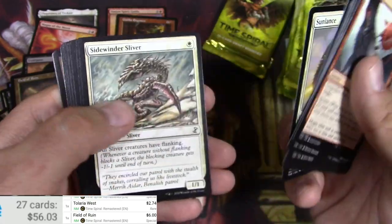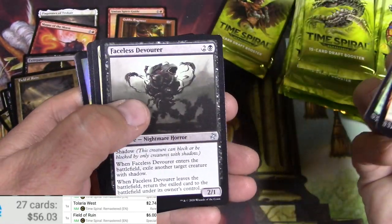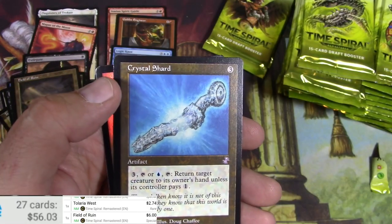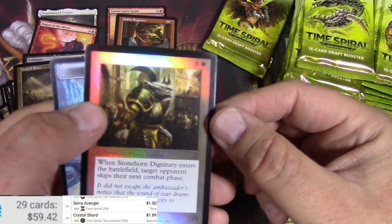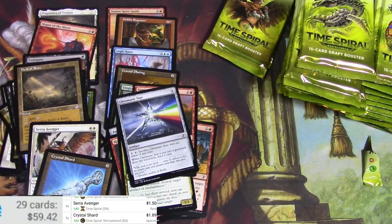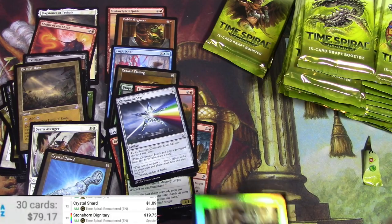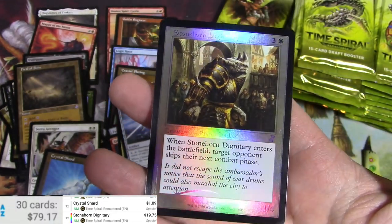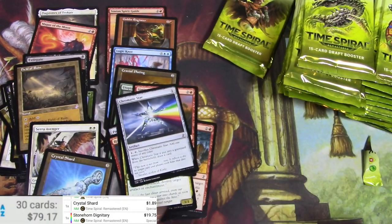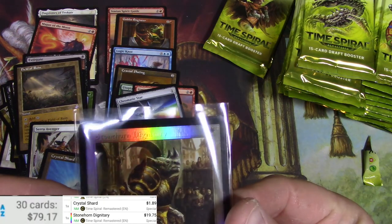Spinneret Sliver — pretty decent for a common. Thick-Skinned Goblin, Salt-Crested Steppe, Faceless Devourer, and a Serun Avenger — classic art. Crystal Shard, and oh there we go — there's a foil. Time-shifted, a Stonehorn Dignitary. Not one of the big ones — let's see what it says about that. 80 cents as a regular, as a foil — 19.75 it says. When Stonehorn Dignitary enters the battlefield, target opponent skips their next combat phase. I'll throw a sleeve on it because that foil is easy to get messed up.